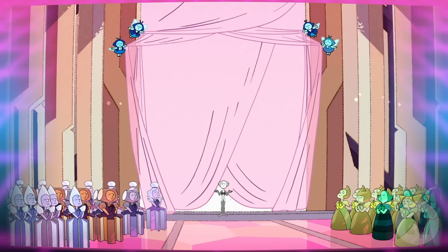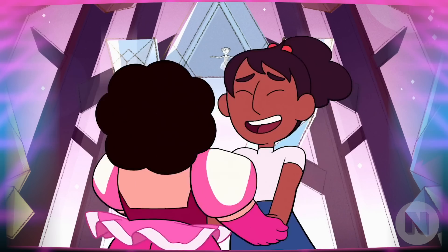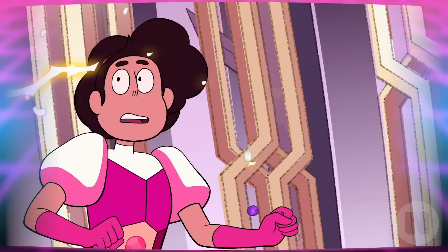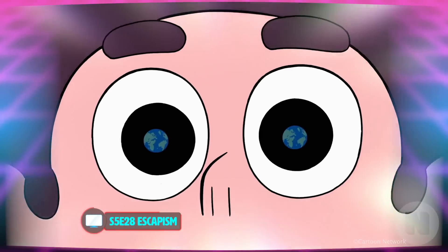Steven isn't thrilled about it but decides to just go with the flow and be polite. He's hoping to corner White Diamond on the dance floor and convince her to save Earth. But when White Diamond doesn't even show up to the ball, Connie convinces him to dance with her in front of the entire ball. As soon as they fuse into Stevonnie, Yellow and Blue Diamond throw them in jail and poof the rest of the gems. When Stevonnie fails to escape and devolves back into Steven and Connie, Steven knows they need a new plan.